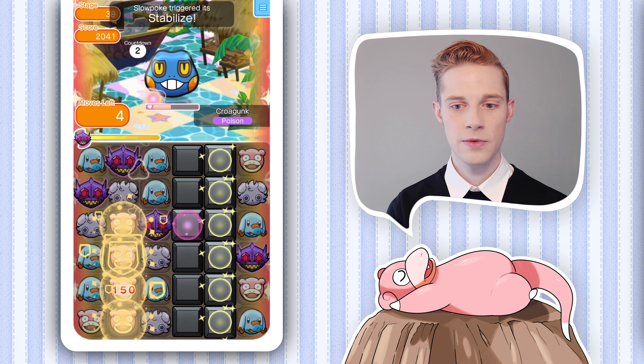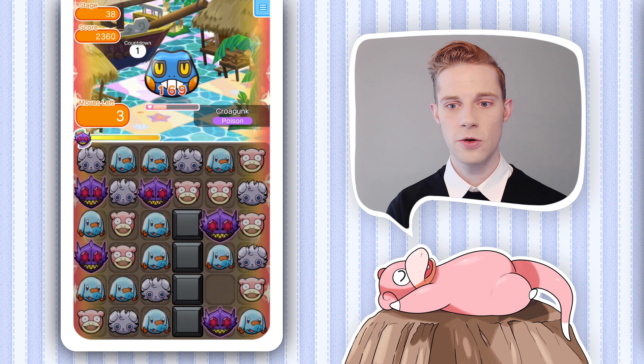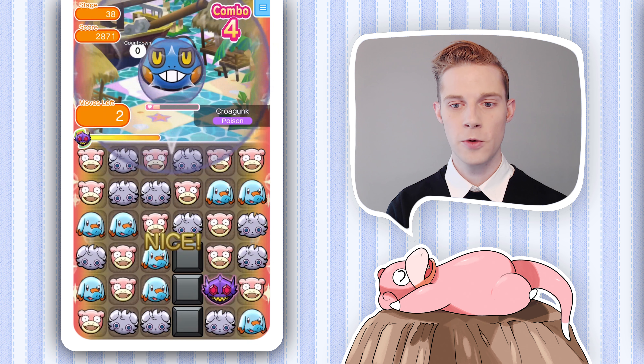So right here moving Sableye does this first circle, moving Sableye again does the second circle, and then that helps us make this last move that we need to do to defeat Krogunk.